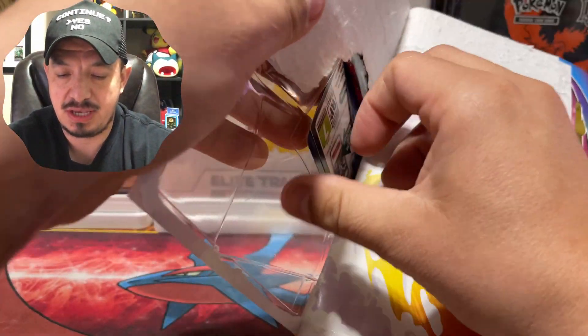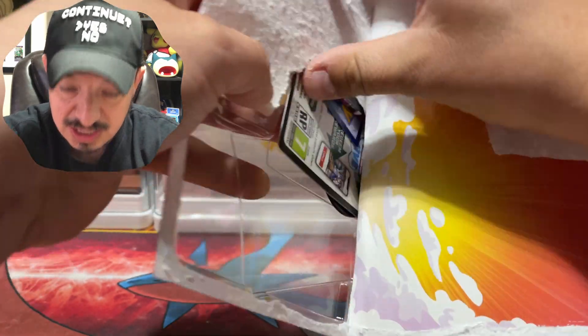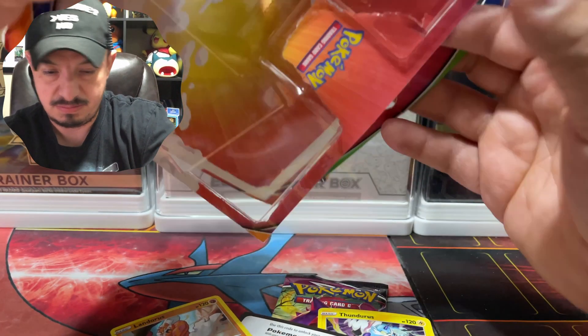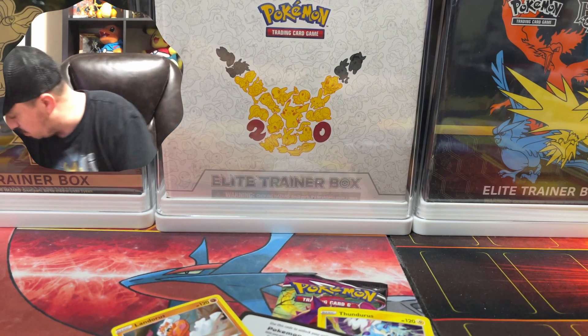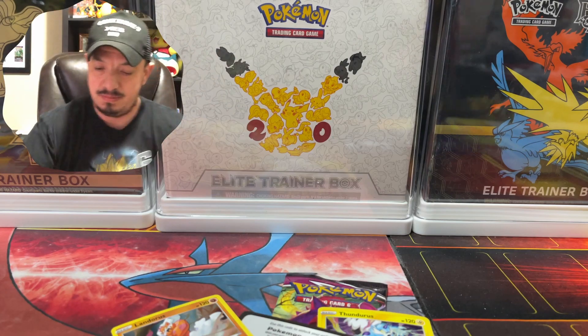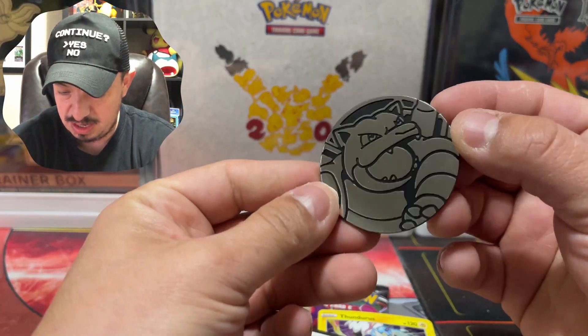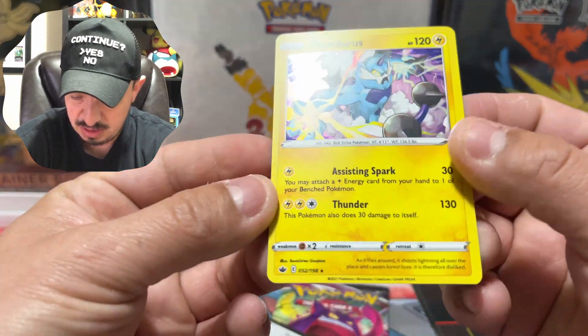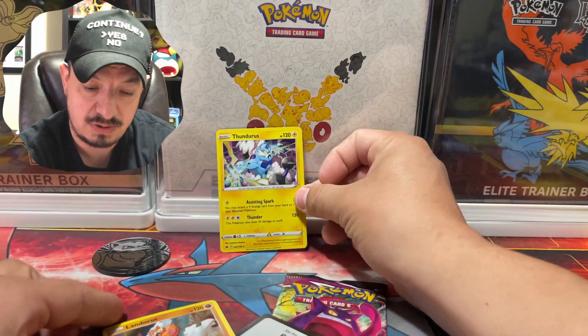This blister pack has Vivid Voltage in it. People always say 'oh Reaper is coming' and drop my coin, but here it is — it's a Blastoise coin that looks amazing. And here is the Thunderus, it is a holographic rare.